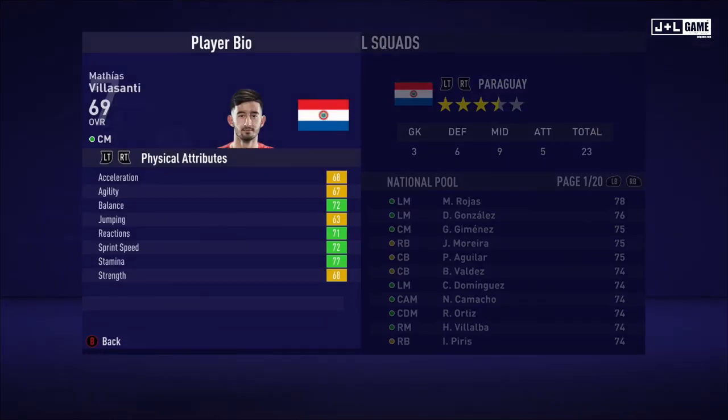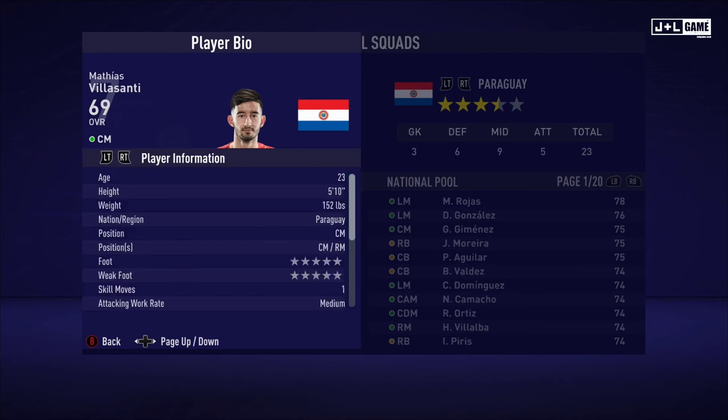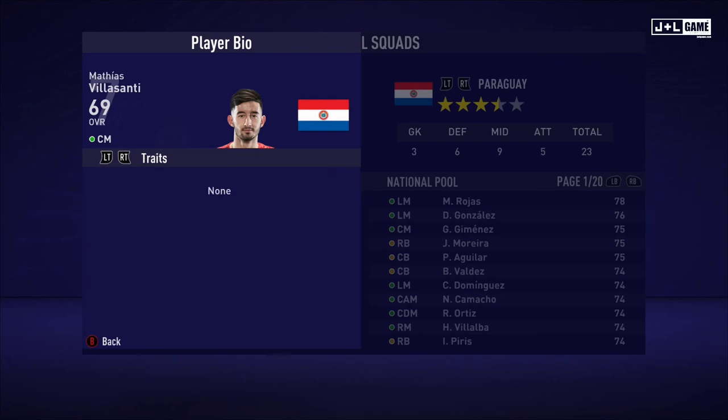Here we have Matias Villasanti. Physical attributes: a split — four yellow and four green. For his mental attributes, mostly in the yellow with one orange and one red. And his skill attributes: mostly yellow and orange, four red, and three green. Here is his player information and no traits.